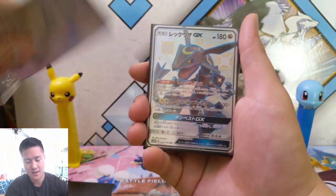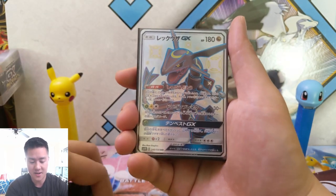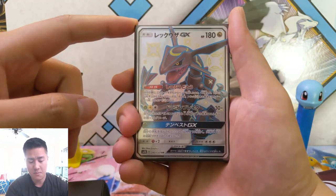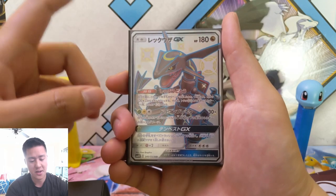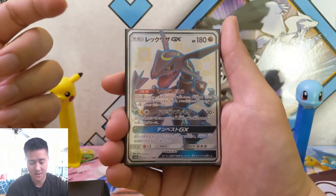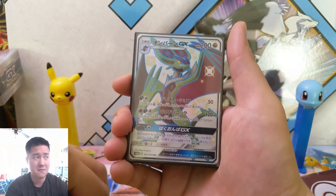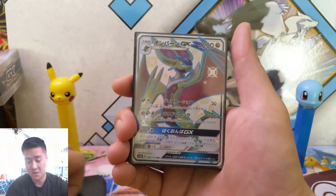And then Altaria again. Rayquaza — another heavy hitter. This card is still in Celestial Storm, but he's just not strong enough anymore, despite being a pretty crazy card. But if someone can figure out how to make it work, maybe he'll become really popular.